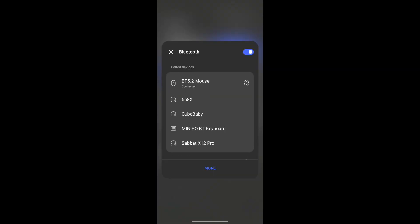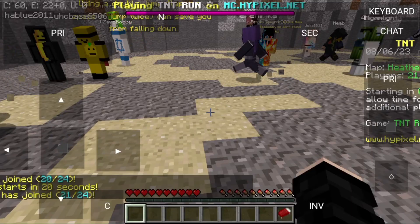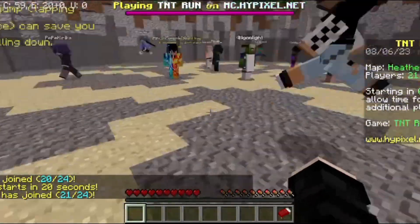Now turn on Bluetooth and connect the mouse and keyboard. Here I am on Hypixel testing the mouse and keyboard.